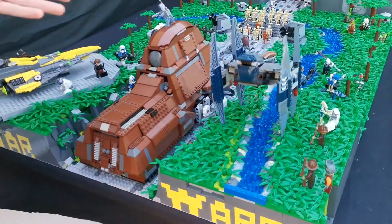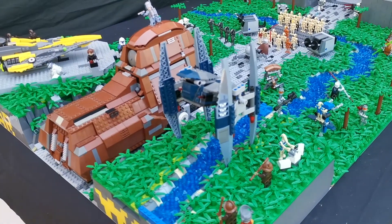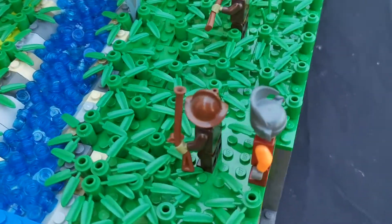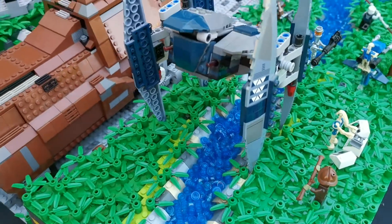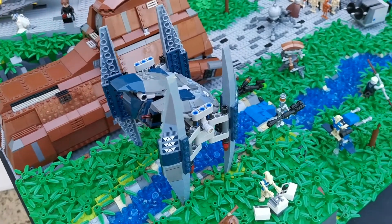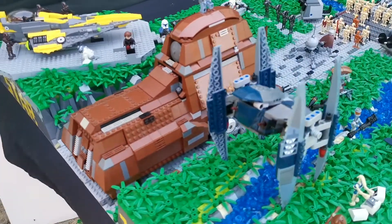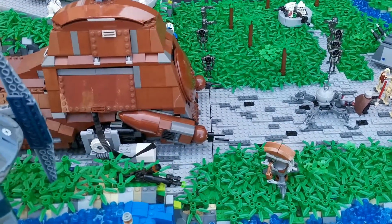Over this section you have the droid setup of the base. You've got Nute Gunray being protected, as he always likes to be, and there's a vulture droid that's just landed. We've also got an MTT which the droids use a lot — the MTT is actually a set and it's one of about six sets that I've used.